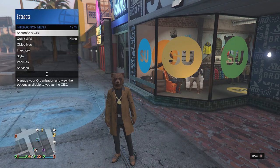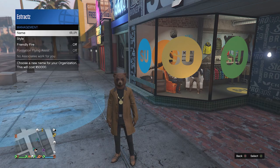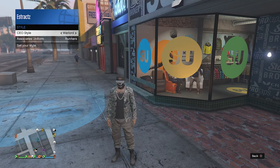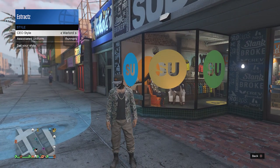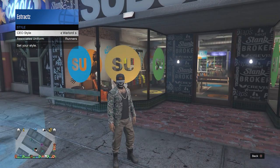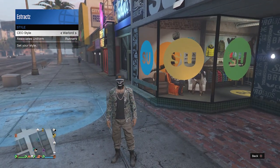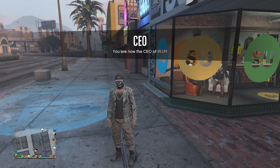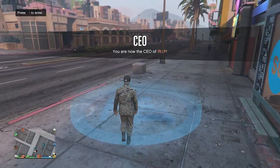After you've started an organization, pull up your interaction menu again, click on secure serve CEO, go to management, go to style, and on your CEO style you're going to look for the warlord outfit which looks like this. If you can't find the warlord outfit, that means you need to buy a CEO office. Once you've bought the CEO office, you should be able to wear the warlord outfit.